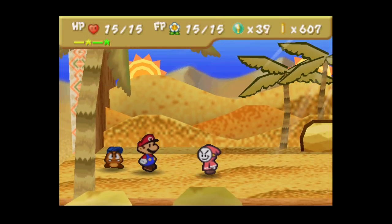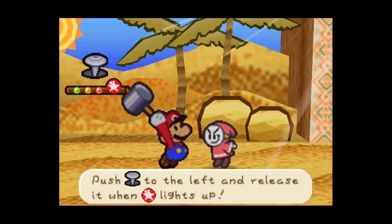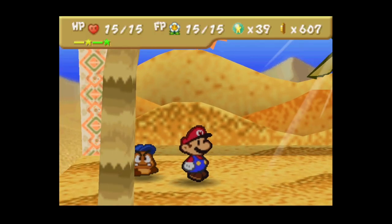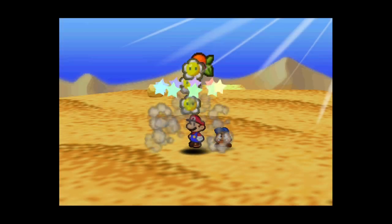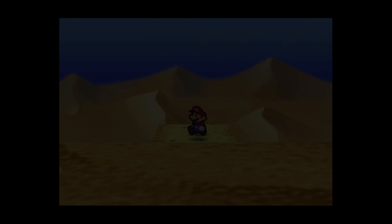We take this guy out with our hammer - our best attack now thanks to the hammer upgrades. The hammer is great right now, though later on it might not be as dominant once the jump starts getting some upgrades. We're getting too many tries - maybe I'll go back to the outpost and stall.